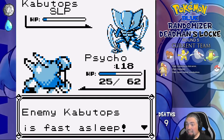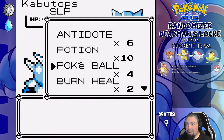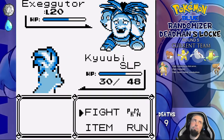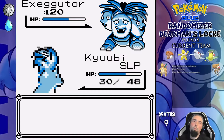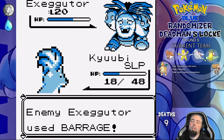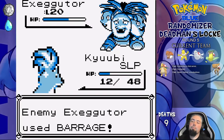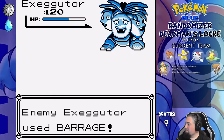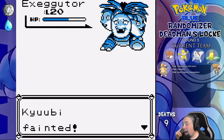On the route east of Cerulean, we catch a Kabutops and name it Dome, filling up the team to a full party of six. But Barrage hits before five turns and Kyuubi dies. Fuck Barrage.